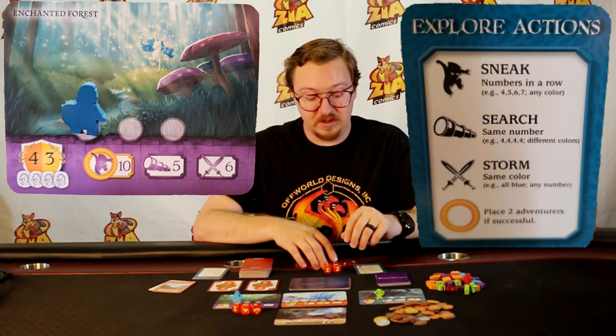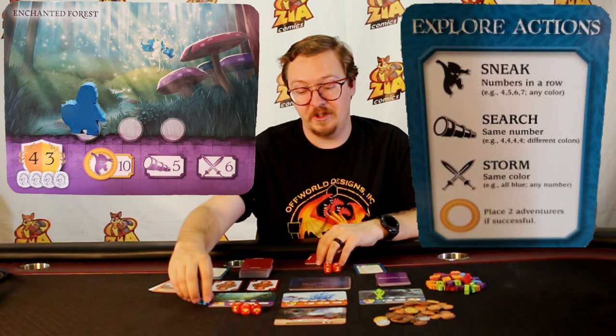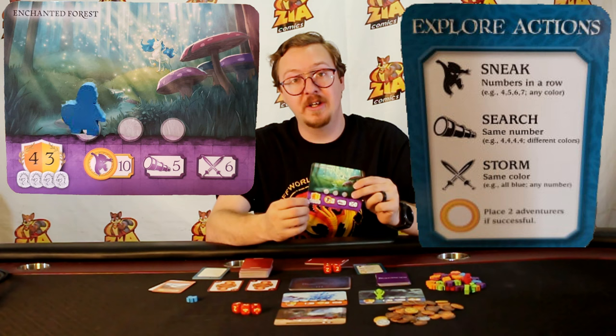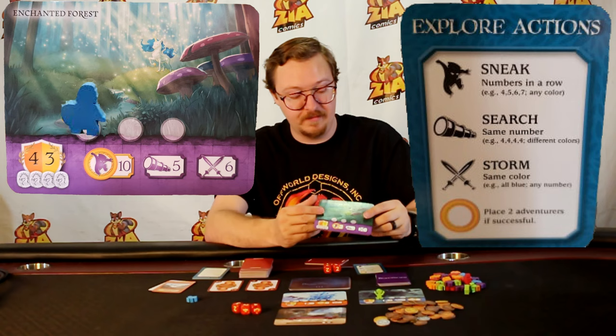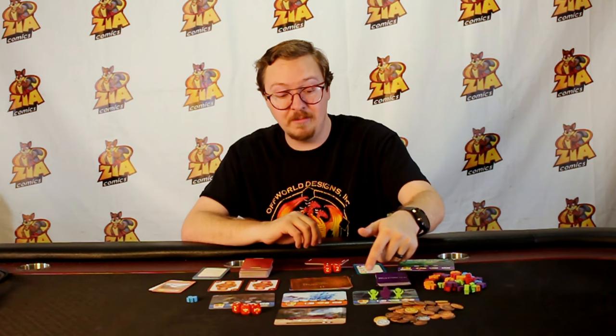This continues until a spot is filled. If at the end of your turn all of the spots are filled, whoever has the majority of adventurers there gets that many coins — the first-place number shown in orange, for example four coins. Whoever has the second most gets three. Also, whoever has the most takes that card as a reward, which has Dragonstones on the bottom for end-game scoring. Goblins count as players, so if goblins have the majority, they get the coins and the card is simply discarded.